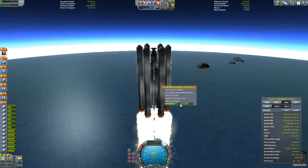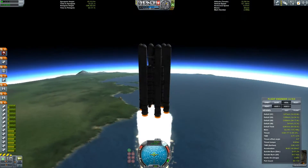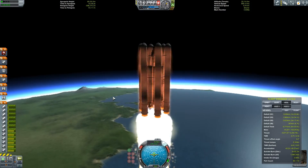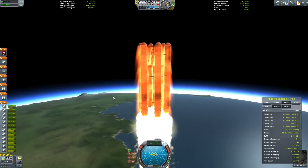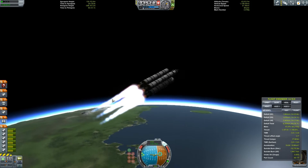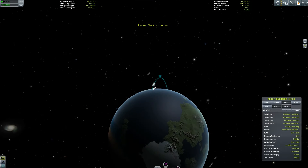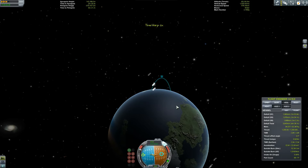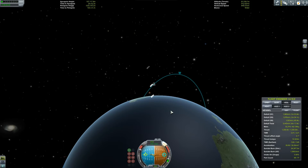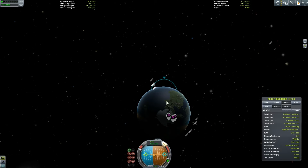The reason we wanted to go to Minmus was to get loads of science data, because we're kind of stuck with a few rocket parts and can't get much further in the game. We can't go to the outer planets like Elu, Duna, Moho, and Drez. So I thought if we go to Minmus — a manned mission to Minmus — we can get absolutely tons of data. We've been trying to get to Minmus, we've orbited it, we've even had a failed mission, but this time I thought we're going to crack it.